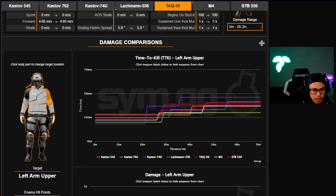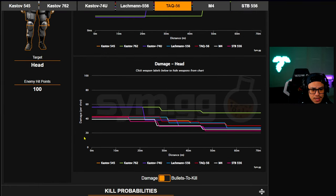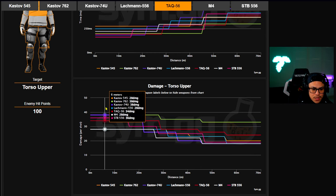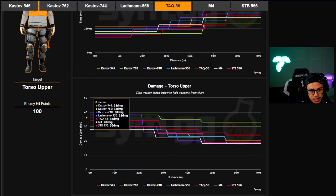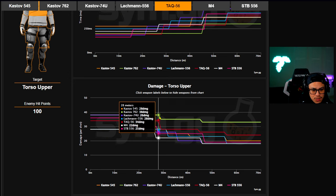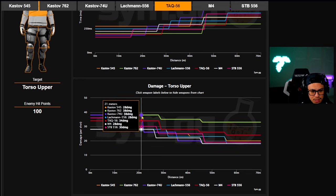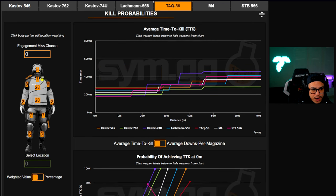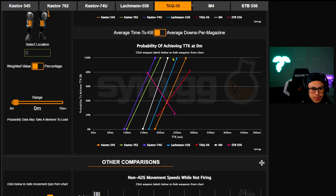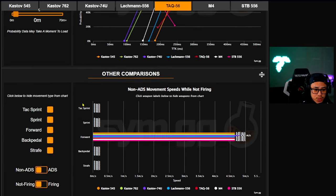This gives perspective on why the 762 and 74u are supreme — they deal the most damage per shot. On the damage chart, higher bar is better. Up to close range we get about 40 damage with the 74u, and about 38 damage with the 762. Moving further down the page, there's average TTK, damage profile with the character model, and probability of achieving TTK — pretty advanced stuff — along with weighted value percentages.